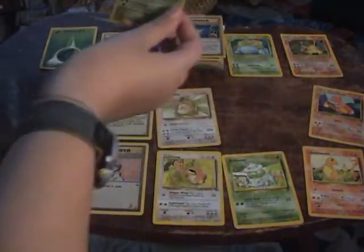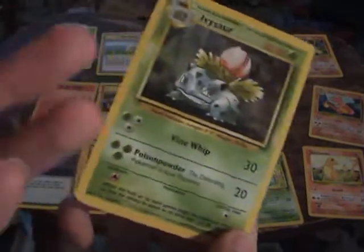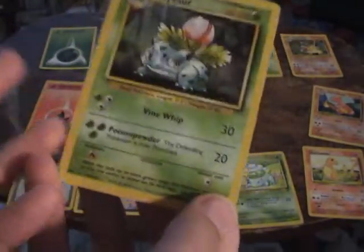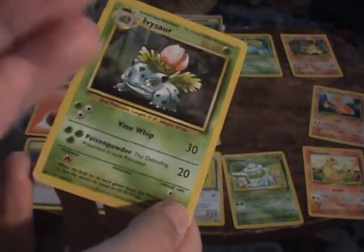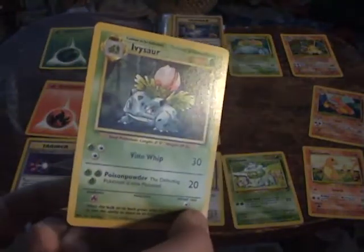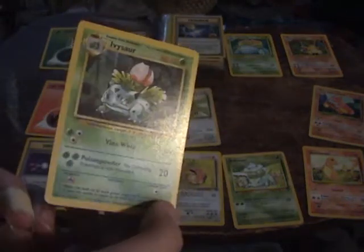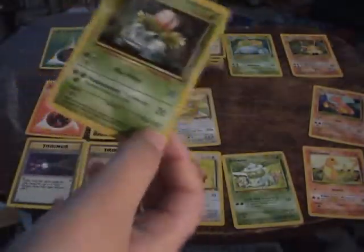You can use really any Ivysaur or Bulbasaur. This Ivysaur is pretty good — he can poison for three grass energy and he can do 30 damage. Vine Whip is a pretty bad attack; I like Poison Powder, it's a pretty good attack. I think Charmeleon might be a little better than Ivysaur, but Ivysaur is still pretty good.